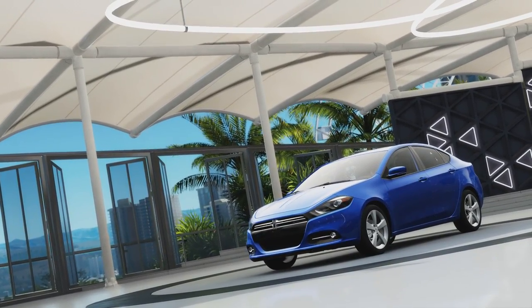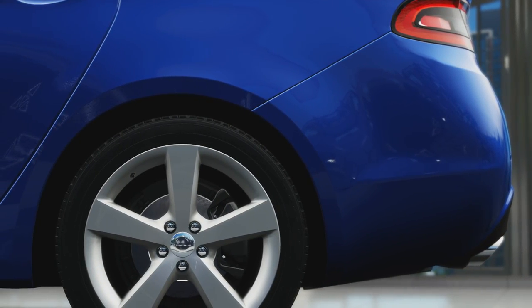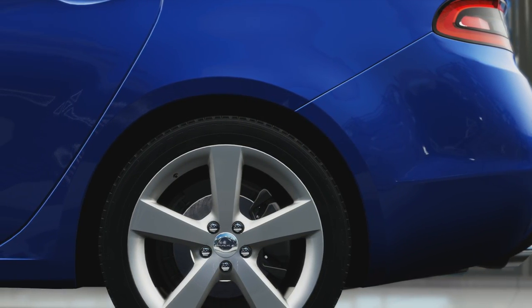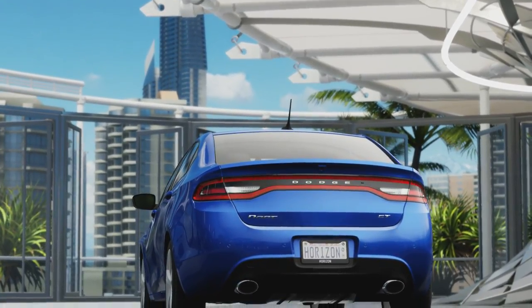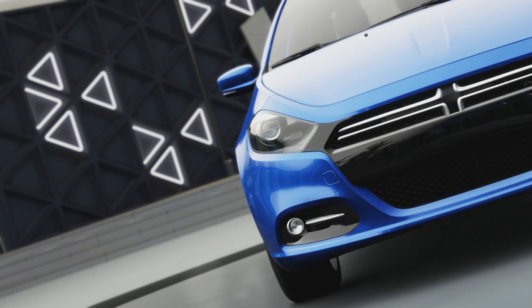Welcome everybody to Forza Horizon 3 and today we're taking a look at the 2013 Dodge Dart GT. This was produced from 2012 to 2016, with 2013 being the first model year, and it's based on a modified variant of the Fiat Compact platform.